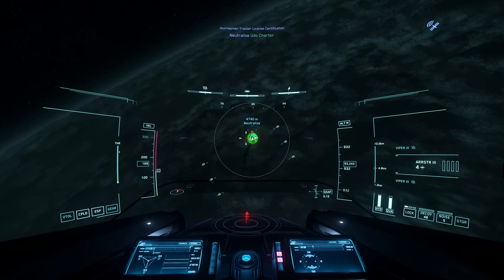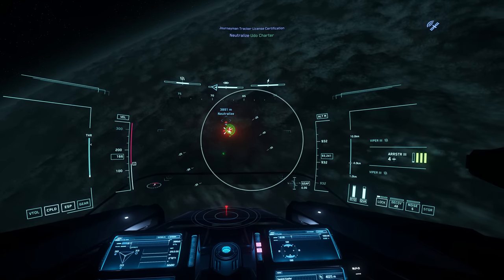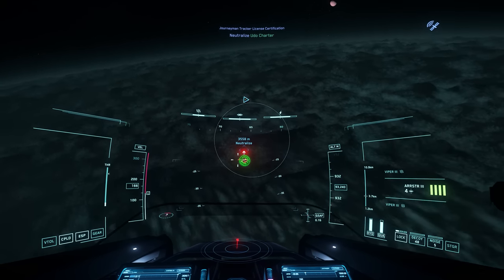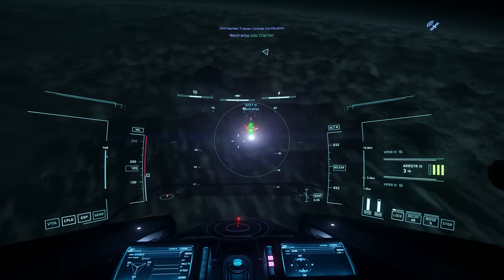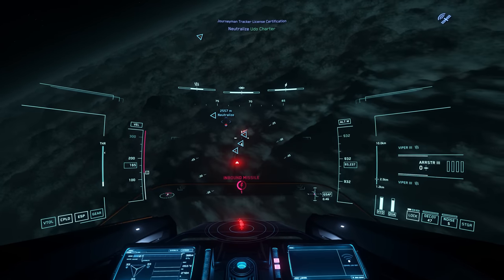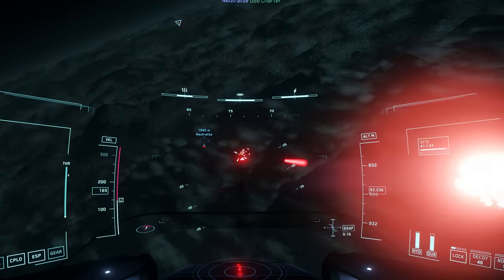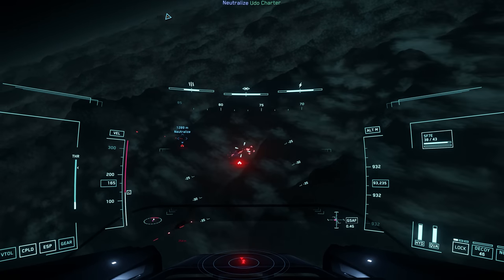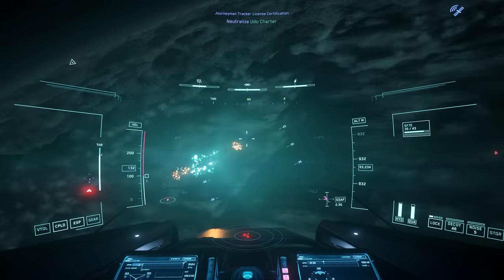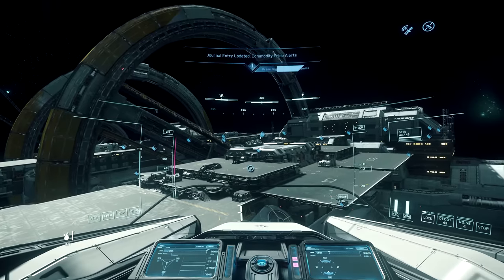The overall combat performance for the Ares Ion, in its intended use case of engaging medium to large targets, is actually fairly strong. Those larger targets are fairly easy to keep in the sights of the Ares, and the sustained damage from that large cannon whittles away the health pools. And with two size 2 shield generators to defend the ship, you get a fair defensive performance for a heavy fighter, on a par with the Vanguard series.